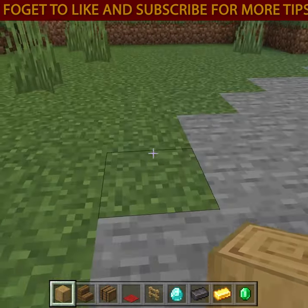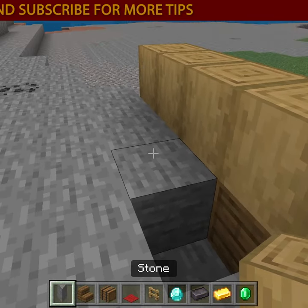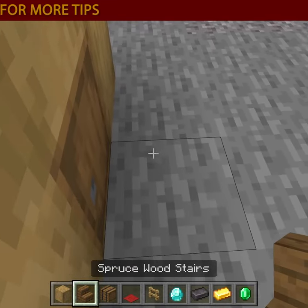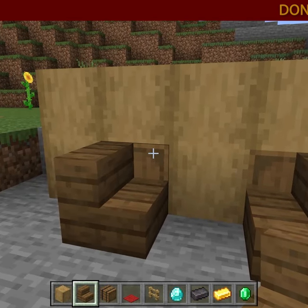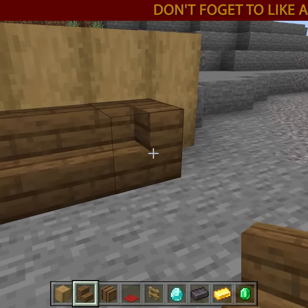It works better if you're up against a wall so you can't see the back, because you can see those in the back. Now come right here, stand in the middle of the barrels, place one stair facing this way, one stair facing this way. You can actually still see the barrels, but if you put one right here in the middle, now the barrels are hidden.